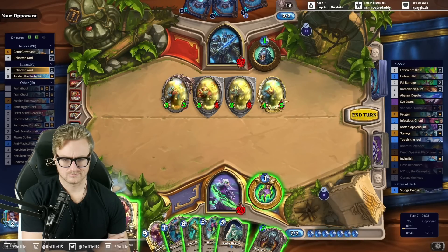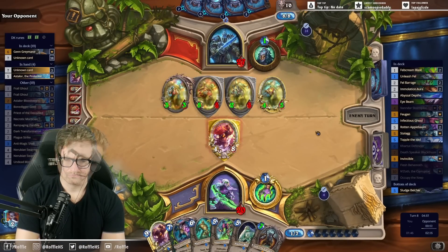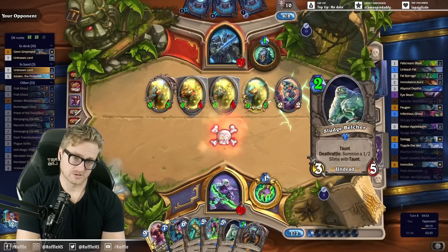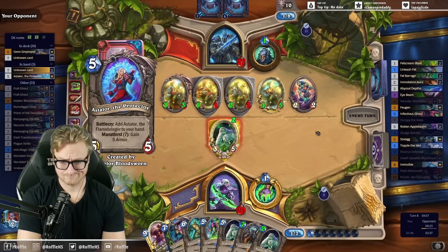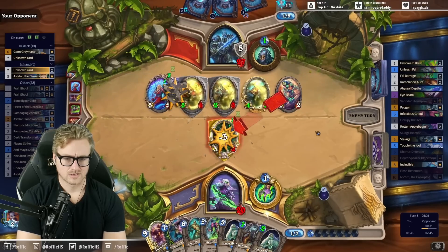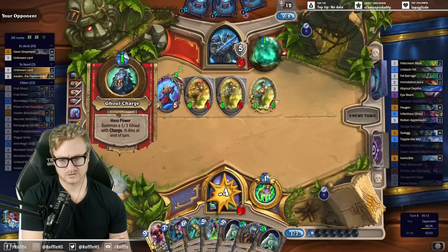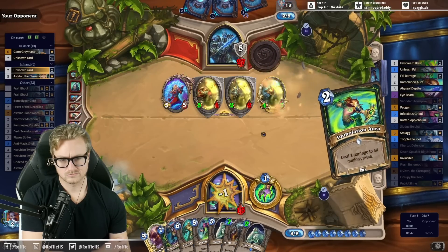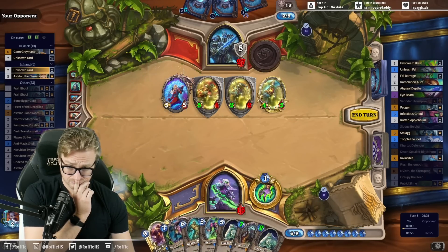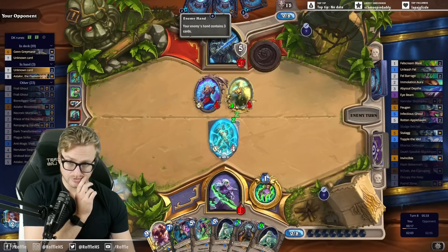Grave Strength is concerning. It's a Belcher, which makes our N'Zoth better as well as makes our next turn better. We can go 2-6, or 2-6.